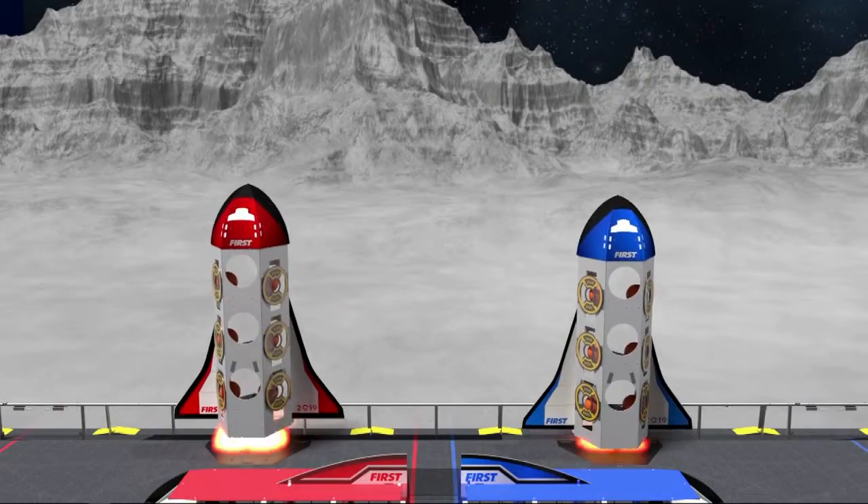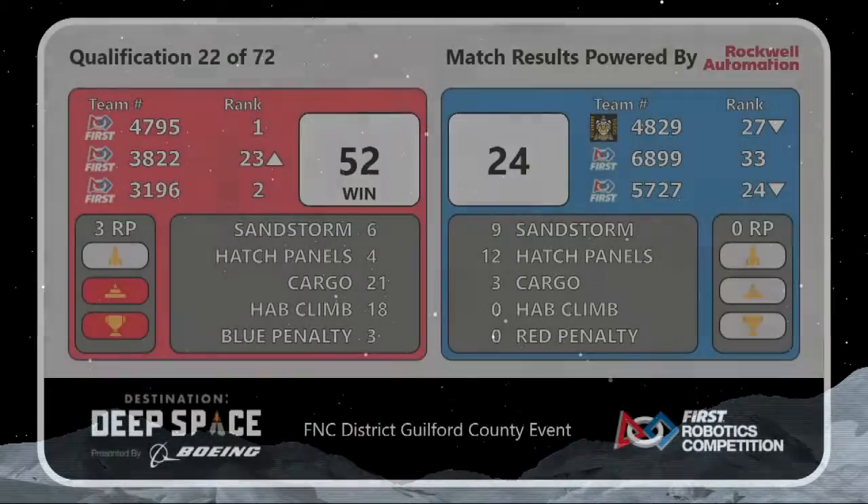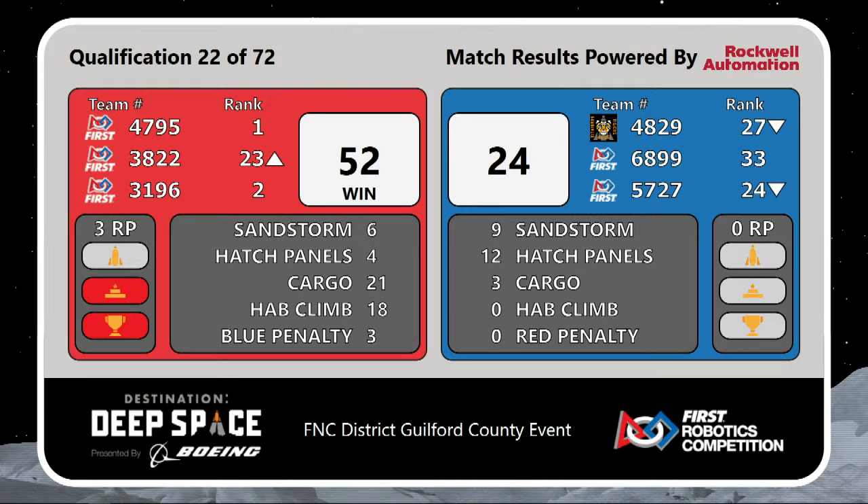The scores are in, and the Red Alliance takes victory with a score of 52 points. This includes the first and second-ranked team.